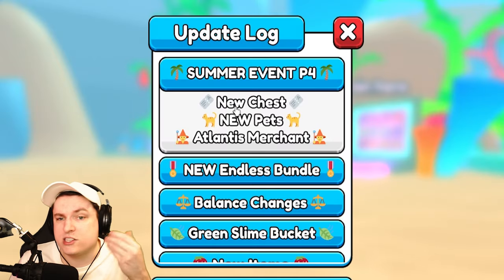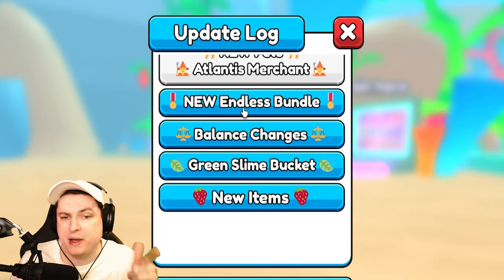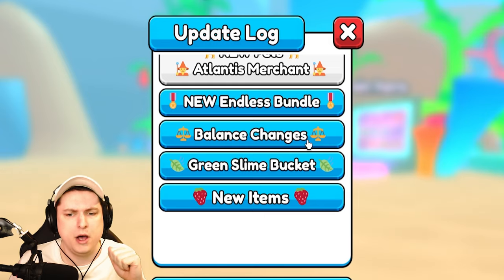So if we look at the update log, we'll see a new chest, new pets, new Atlantis, new endless bundle, balance changes, green slime, buckets, and new items.